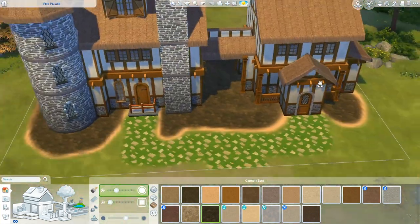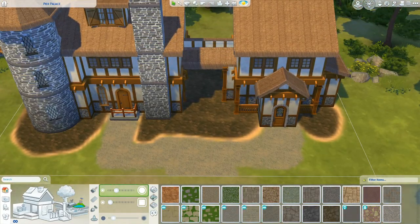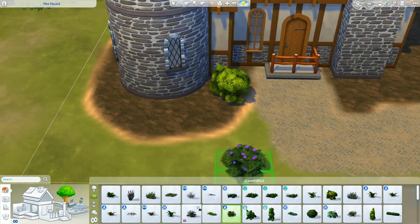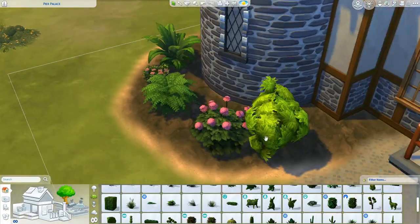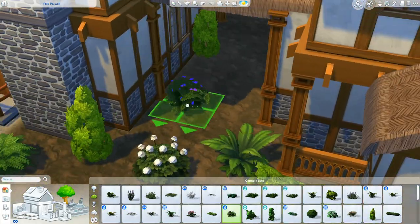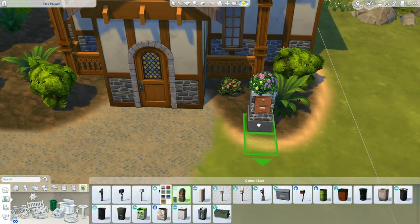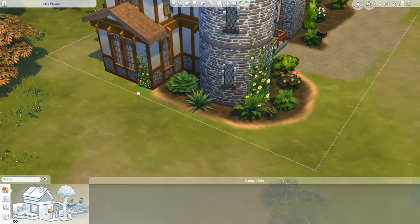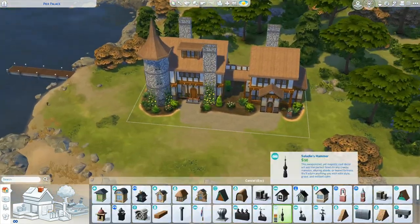As for the future stuff — we're getting a family-based pack, which is like, okay, I kind of thought that's what we got with Parenthood. That's what that was supposed to be. You could probably just pretend Parenthood doesn't exist, add all the features into the new pack and nobody would say anything. It astounds me that the Sims team will try to do something and then bomb so bad that it's unrecognizable from what they were originally trying to do — because I remember when Parenthood was announced, it was like, oh yes, finally, Generations. And then it just was not that.